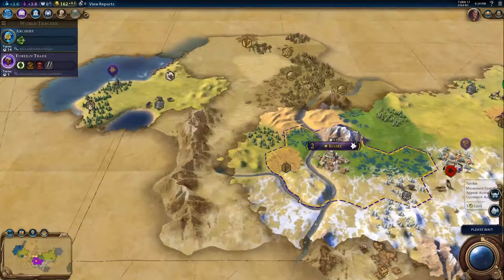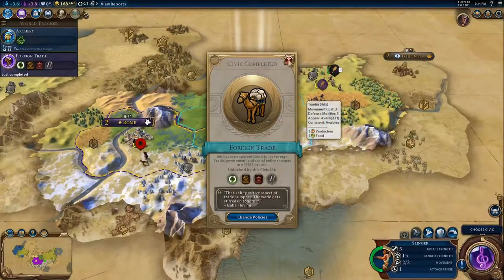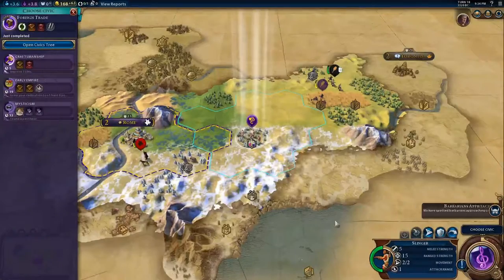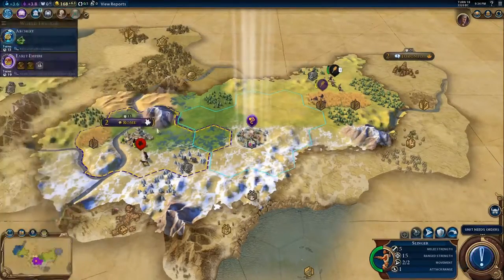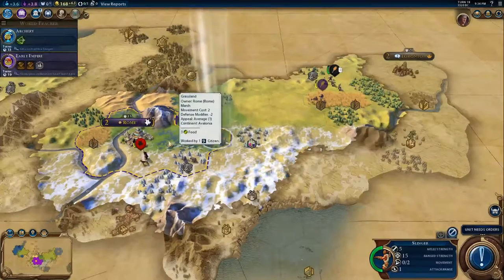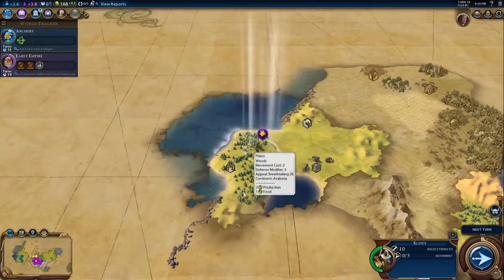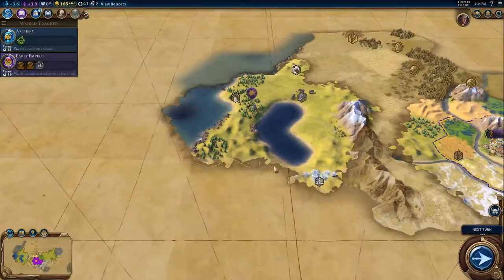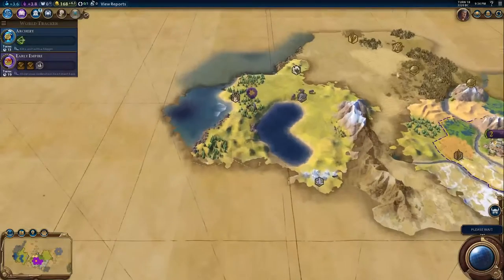I'm going to take — that's a scout, isn't it? Wow, that's the positive aspect of trade, I suppose — the world gets stirred up together. Choose a civic — craftsmanship, I never do that one. Early empire, that one I need. Oh, that's interesting — a lake! Good. I want a lake because there's something about lakes that I wanted to have one. I didn't think I had one in the last world I was playing.